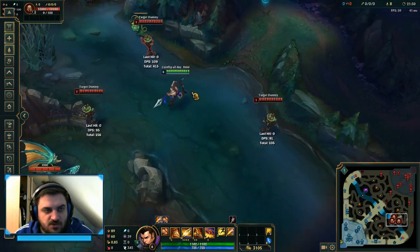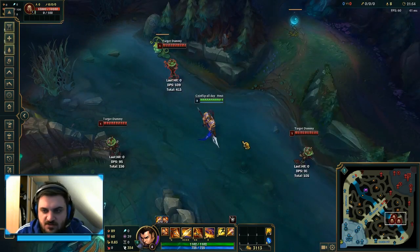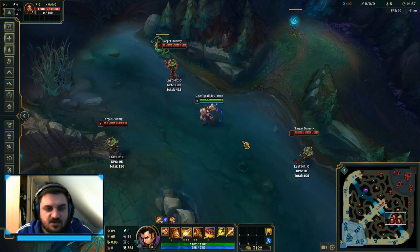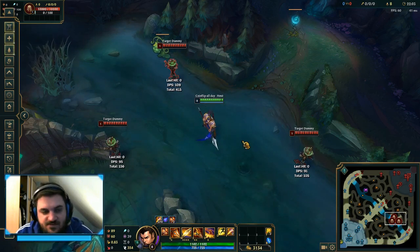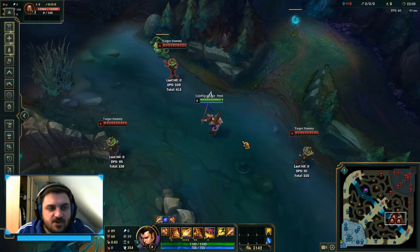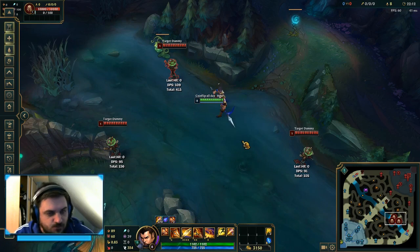When you execute this trick well, you can decide teamfights pretty easily. Whether you catch the enemy ADC, APC, top laner, or jungler — you can swing games on your own with just one well-timed play.